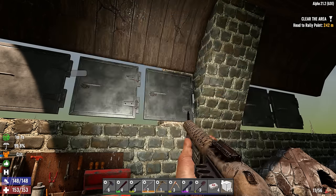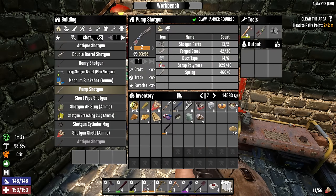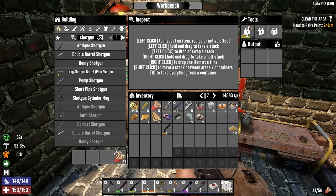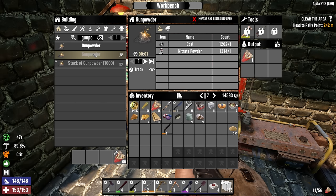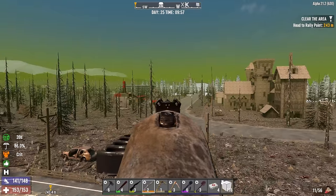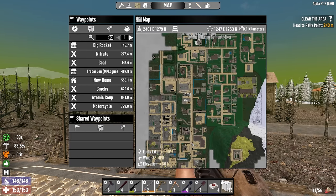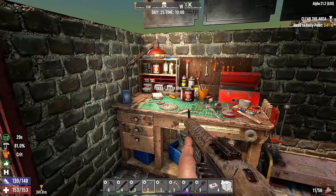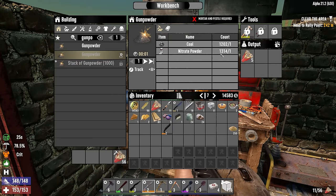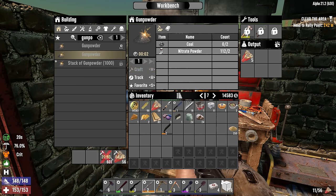We've got some buckshot - 251 rounds. Let's get some more shotgun shells and more gunpowder. I could get double the efficiency if I took the mortar and pestle over to the chem station at the old Red Rocket, but I'd have to go there and retrieve it and there's nothing else in the area I want. So 601 gunpowder coming up, and we can get more coal at the barren land if we need it.